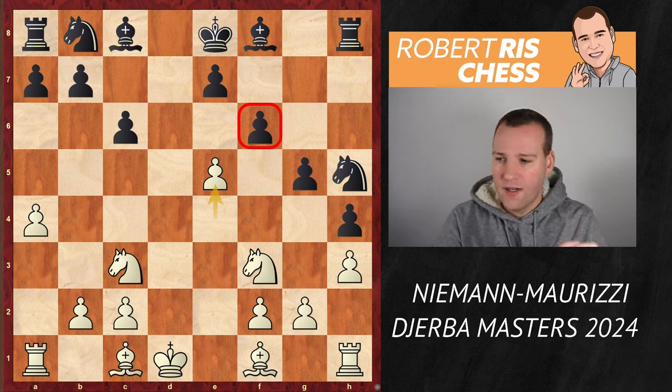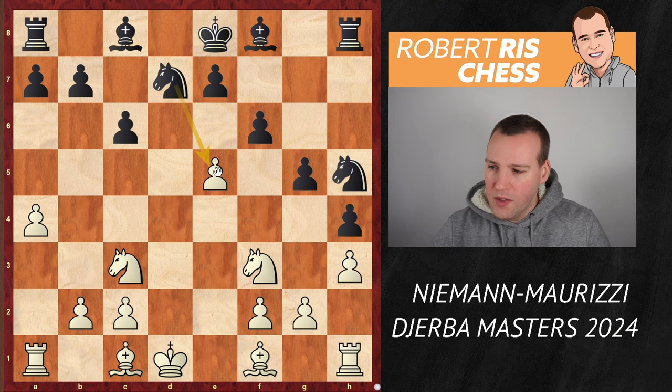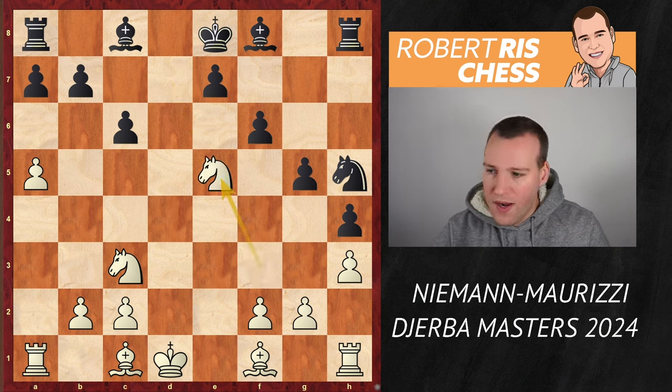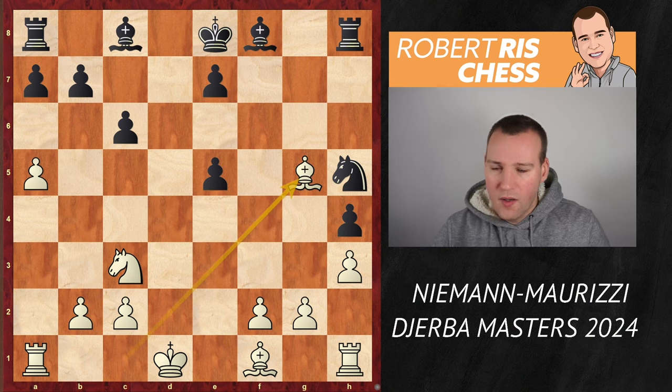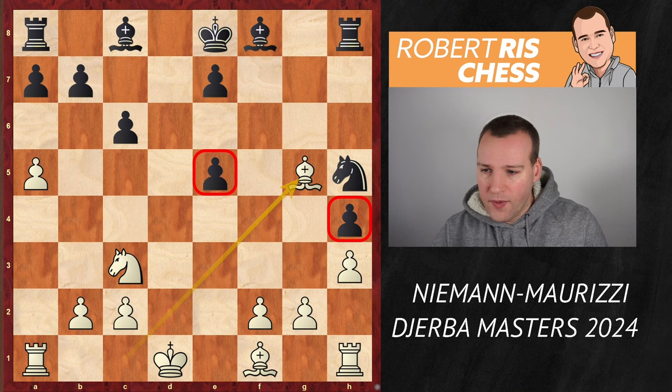So Black is not going to take there yet. He plays the move knight e7 to challenge that pawn on e5. White plays the move a5, not minding Black capturing that pawn, which is what happened in the game. Knight takes e5, knight takes e5, pawn takes, and white captures on g5. If you look at the pawn structure, these pawns are just really weak. But why is Black opting for this particular variation? Well, he's aiming for piece activity.